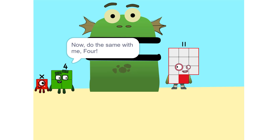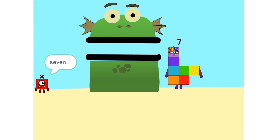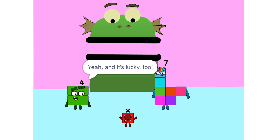Now do the same with me — four. Oh okay. Eleven minus four is... seven. So now what do I do? What's there left to do? Oh — x equals seven! So x is seven. Yeah, and it's lucky two.